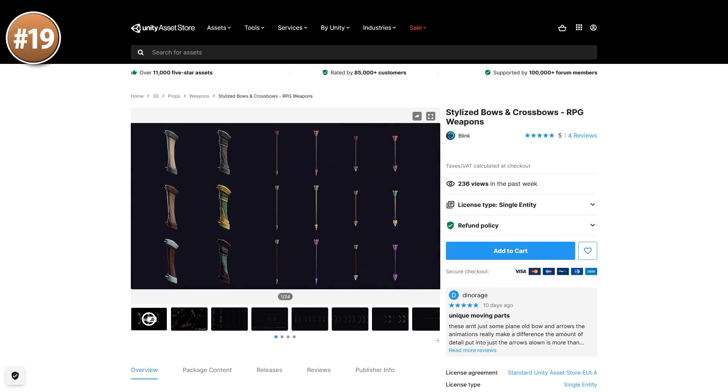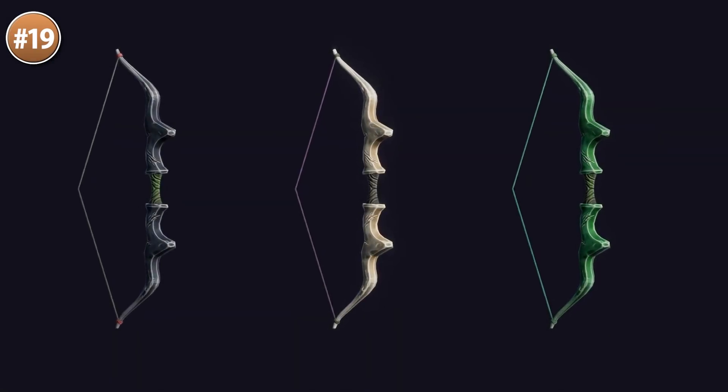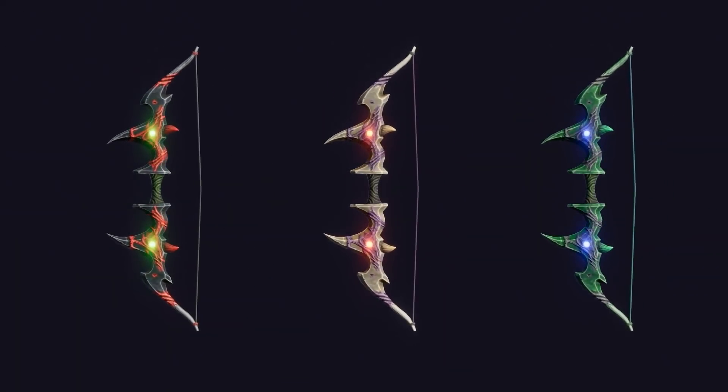Next up, if you want some bows and crossbows check out this pack. This one is actually an extended pack of another asset that I covered in the free assets video, so you can start off by grabbing those ones and then see if they match your project, and then if you need some more check out this one!